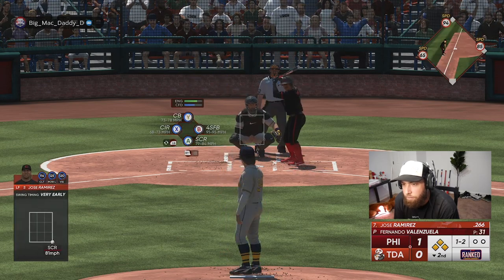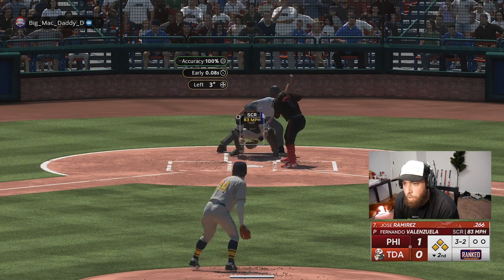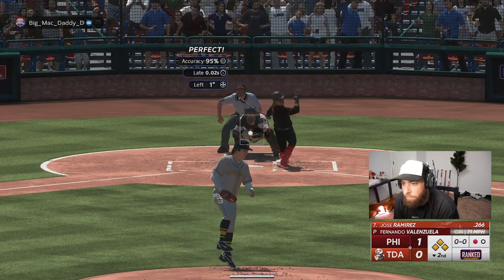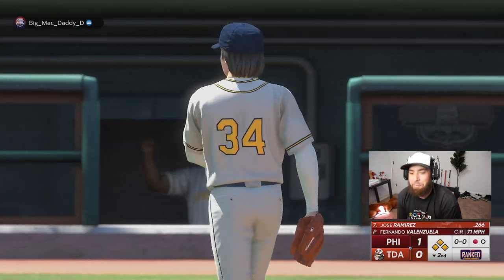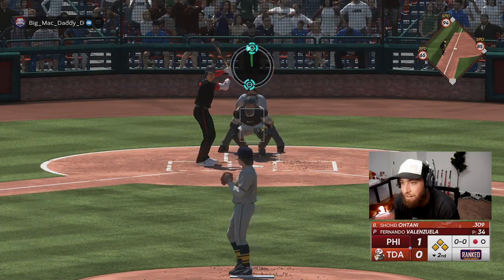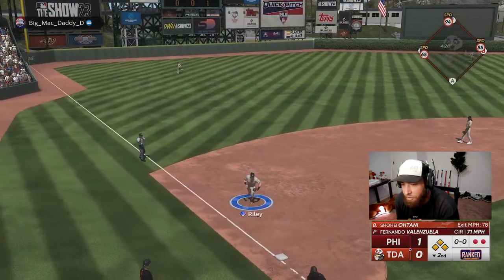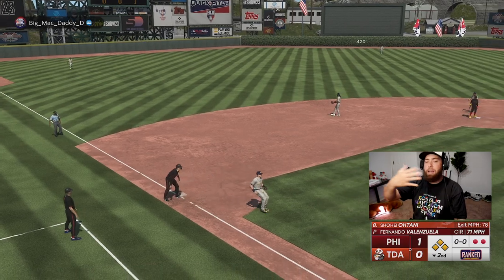Very good pitch Fernando — it's 1-2 on Jose Ramirez. I got a perfect release but it went all the way up to the corner of the zone, right down the middle. Here's Shohei Ohtani now — I don't know why I thought that was Matt Olsen. Shohei Ohtani diving for the bag.